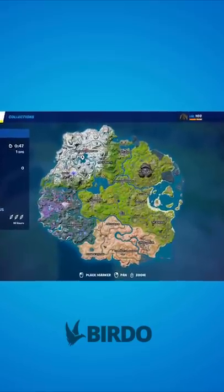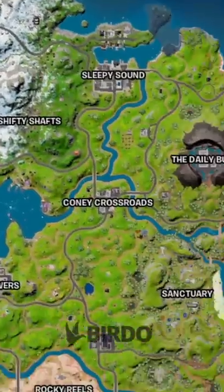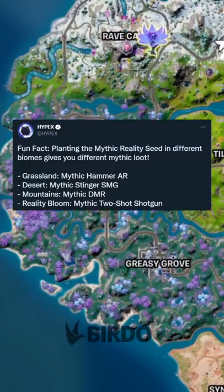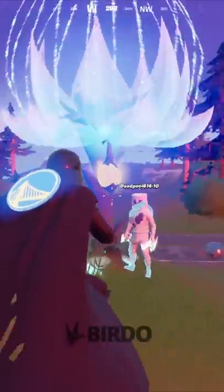The second thing is, depending on where your sapling is will determine the mythic that you get. The mountains will give you the DMR, the grasslands will give you a hammer AR, the desert will give you a stinger SMG, and the reality bloom will give you the two-shot shotgun. But don't stress about where you initiated your sapling, because you can always change it later to a different biome like this.